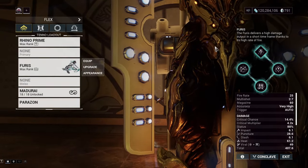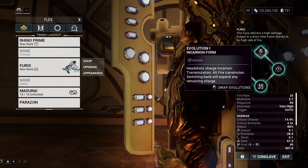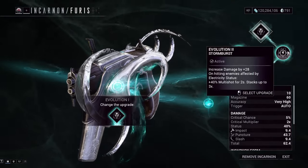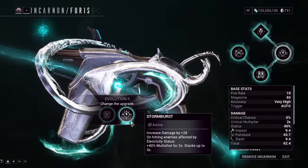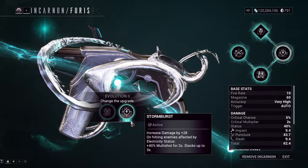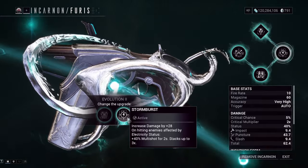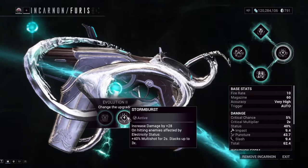Right now we're gonna be using the normal Furious, and I'm gonna show you the Incarnon evolutions I picked for this build. It's very basic — the standard Furious Incarnon evolutions. The first evolution is Incarniform, always that. The second one is Storm Burst — it increases your damage by 28% on hitting enemies affected by electricity status, and also increases your multi-shot for two seconds, stacking up to three times: 40, 80, then 120% multi-shot. Pretty good.